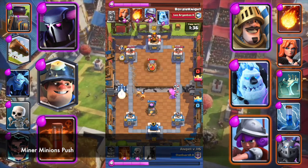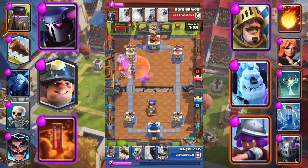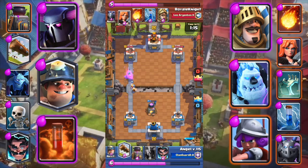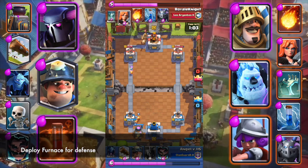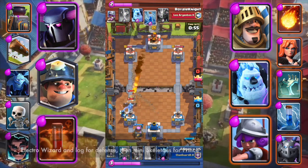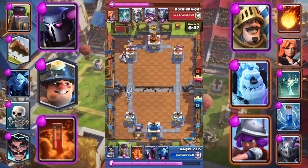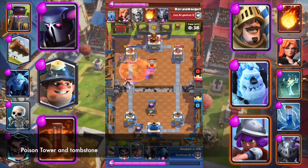Minions for defense. Mini Skeletons for Musketeer. Deploy Furnace for defense. Miner to the tower, Electro Wizard and Log for defense, then Mini Skeletons for Prince. Double Furnace. Poison tower and tombstone.